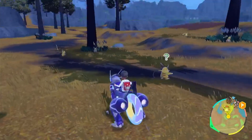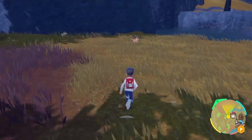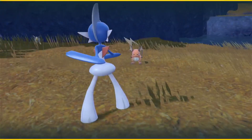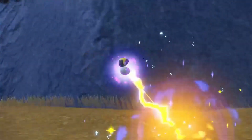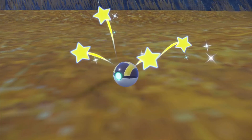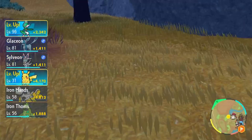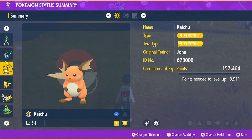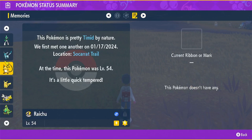All we need to find is a darker skin color for Raichu. There it is — that's the shiny Raichu! We found it in less than a minute. Amazing! Let's go catch this Raichu — Ultra Ball, it's a critical catch! We got the shiny Raichu. Before we do the next hunt, let's check the nature. I'm going to guess it is timid by nature. It is timid by nature — very nice! At least I got the nature right.